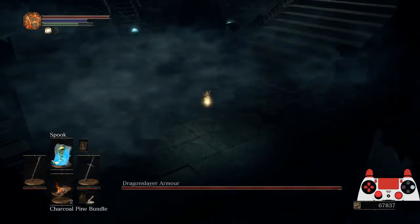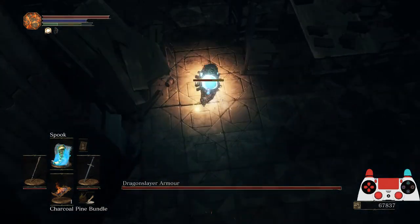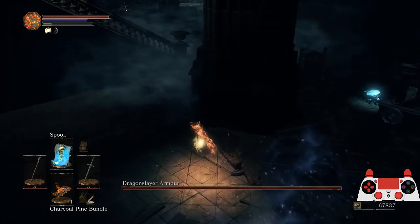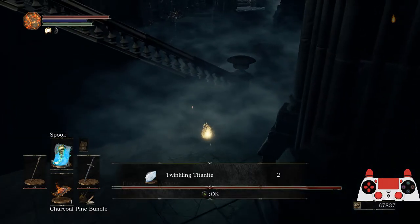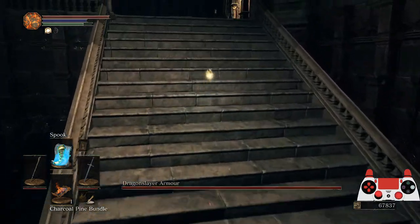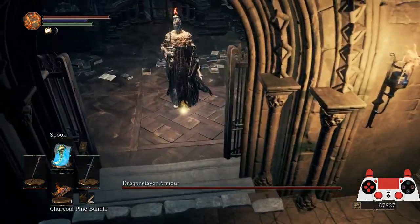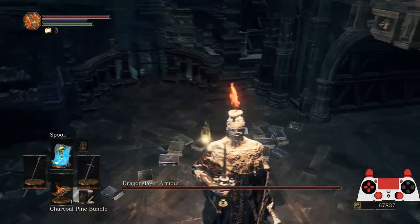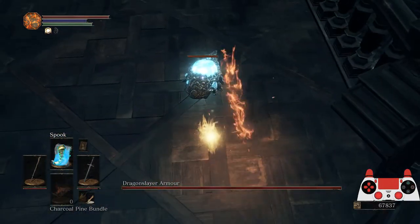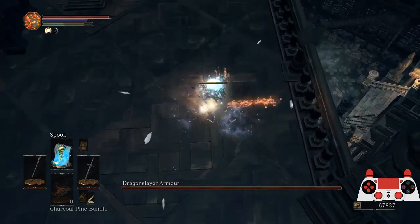Here's a Crystal Lizard you need to kill. Put on your bundle as you're running, stop, Charged R2 — make sure it's a Charged R2, which will flip the lizard over so you get more time to hit it — then three R1s. Go back around and up the stairs. This guy will try to hit you — walk on the right side of him and he will shoot his attack the wrong direction. Sprint, bundle, stop, Charged R2 to flip the second lizard, then three R1s.